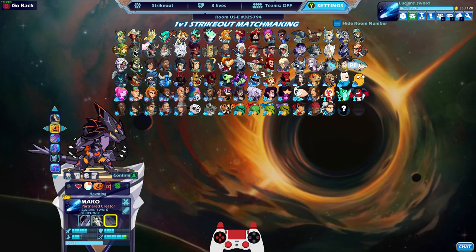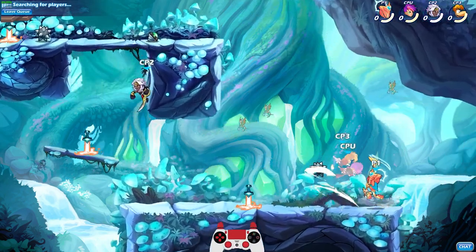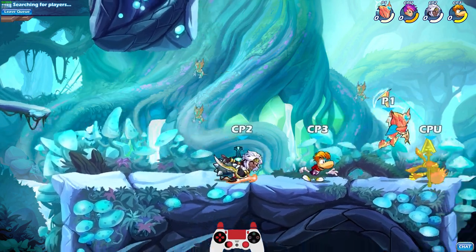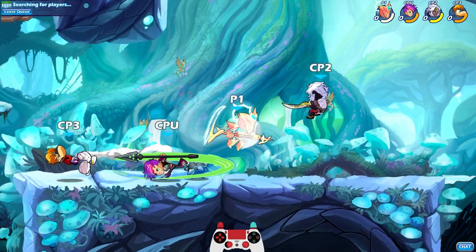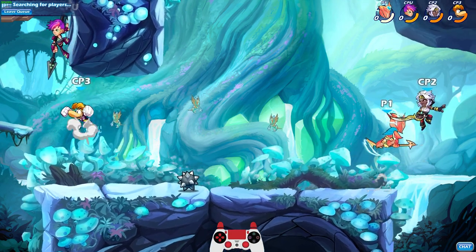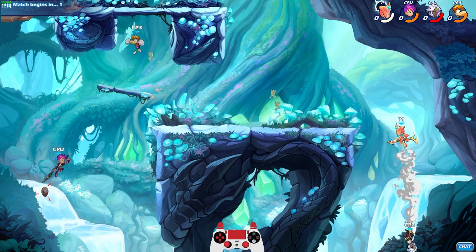Straight up rematch — heatwave colors, why not. That's another thing I actually want: a rematch button in experimental. I know that you can invite the person to the lobby but it's not the same. I just want a one-button rematch, just like it is in ranked 1v1. I don't want to invite the person to my lobby necessarily.